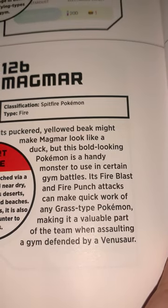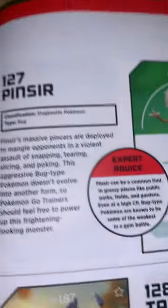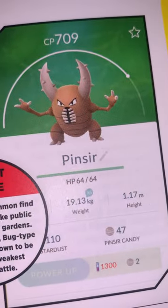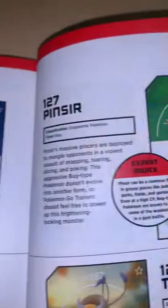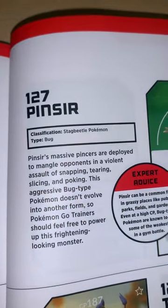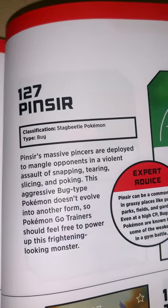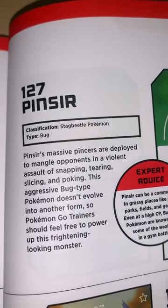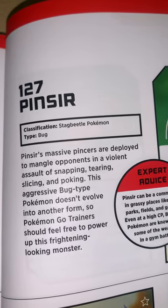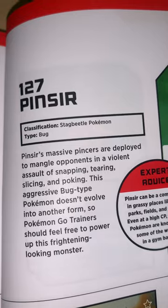Making it a valuable part of the team when assaulting a gym defended by Venusaur. So we've got Pinsir. HP is 64. It's a Stag Beetle Pokémon, classification type Bug. Pinsir's massive pincers are deployed to mangle opponents in a violent assault of snapping, tearing, slicing, and poking. This aggressive Bug-type Pokémon doesn't evolve into another form, so Pokémon Go trainers should feel free to power up this frightening-looking monster.